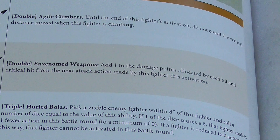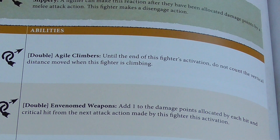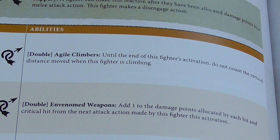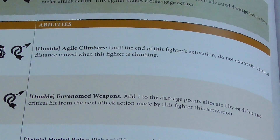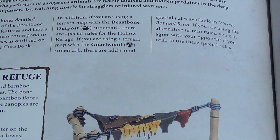Envenomed Weapons adds 1 to the damage points allocated by each hit and critical hit from the next attack action made by this fighter this action. It's a double, so fairly easy to pull off. They're still not going to do massive amounts of damage, but they can hire more models in their gang because they are cheaper — so it depends on your playstyle.